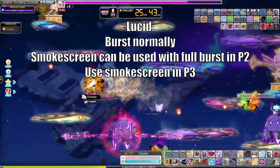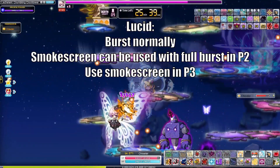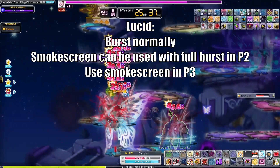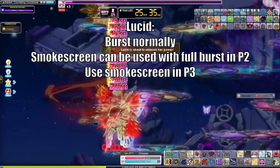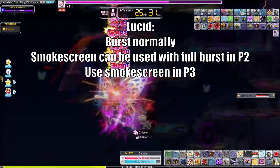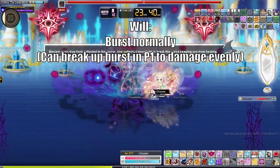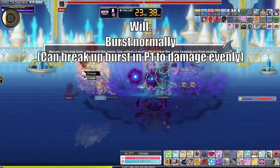For Lucid, perform all bursting as normal. P2 may be tricky to position a Smokescreen with her moving around so much, so instead it can be used during your full burst to be sure you actually get some use out of it. P3, be sure you use Smokescreen with your full burst. For Will, burst normally for all phases, saving Smokescreen for partial burst. If need be, break up your burst in P1 to try to take each health bar down evenly.